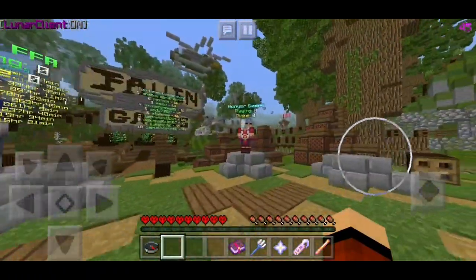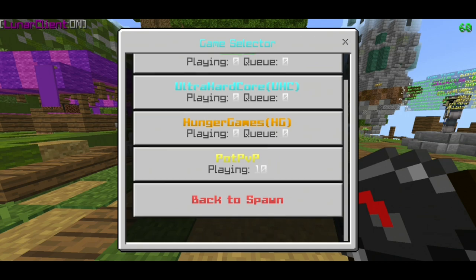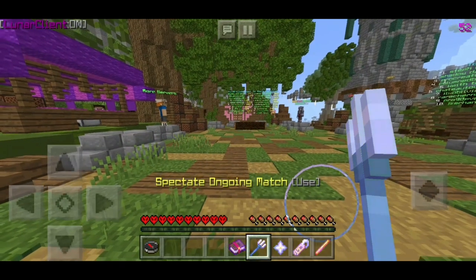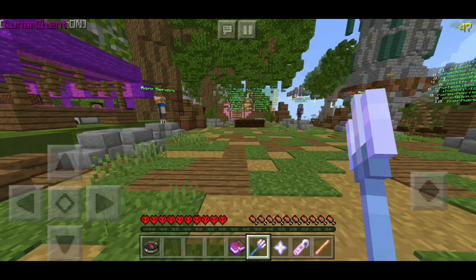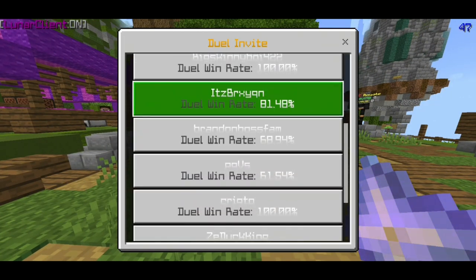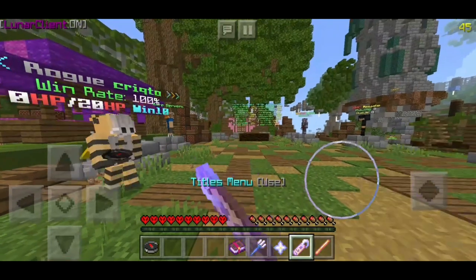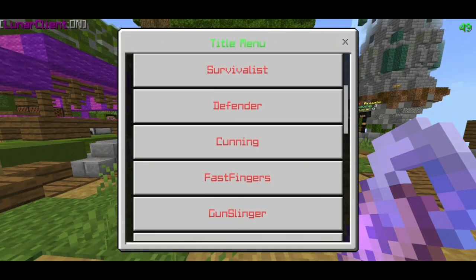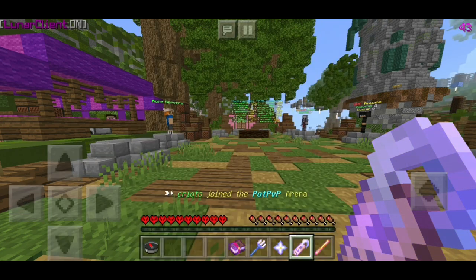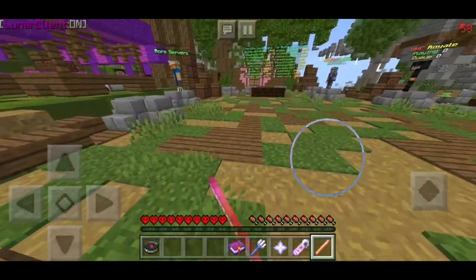There's a profile section and you can spectate ongoing matches. You can check dual invites and invite people to duels to see how good they are. There's also a titles menu — if you're very good at the game you might earn titles, or you can purchase them. You can also show or hide players, so yeah guys, it's a pretty solid server.